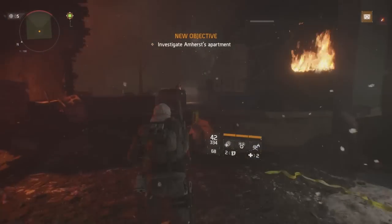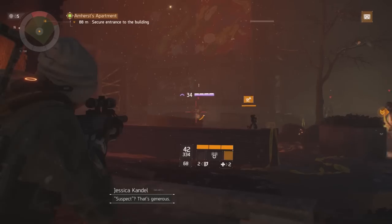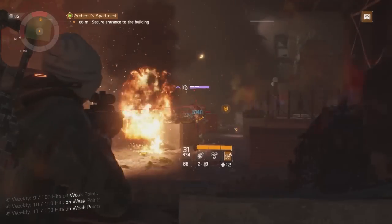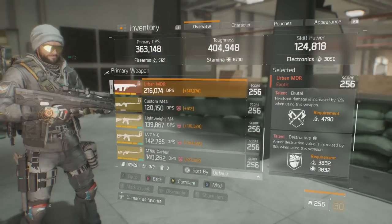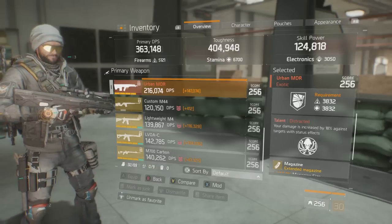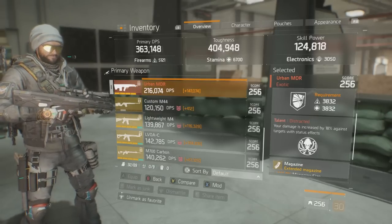Let's move on to the real reason most of you are watching — the Urban MDR's unique exotic talent. The talents I have on my MDR are Brutal, Destructive, and the unique exotic talent Distracted. This is a very special talent because it increases your damage by 18% against targets with a status effect on them, and yes, this does work in both PvE and PvP.